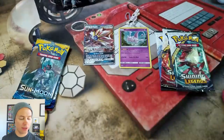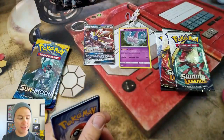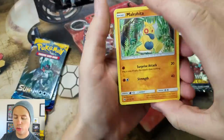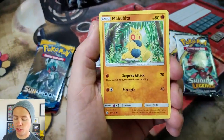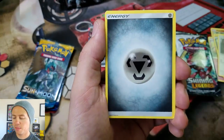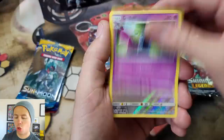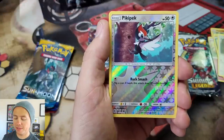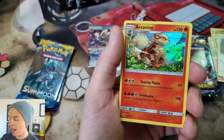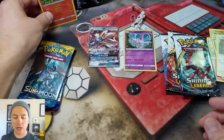Let's start with the Sun and Moon base set pack. Makuhita, Snorunt, Alolan Raticate, Sandow, Pikipek, Metal Energy, Rockruff, Professor Kukui, Golbat, Pikipek again — this time reverse holographic — and an Arcanine holo rare. Looking pretty good for the Solgaleo tin already.